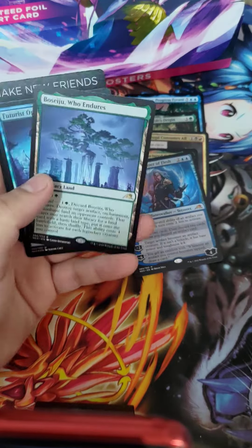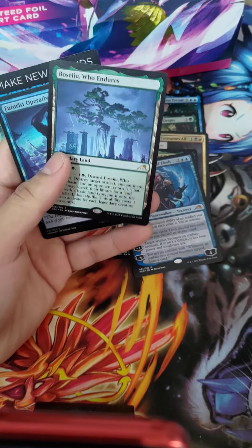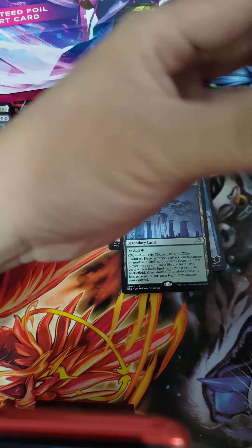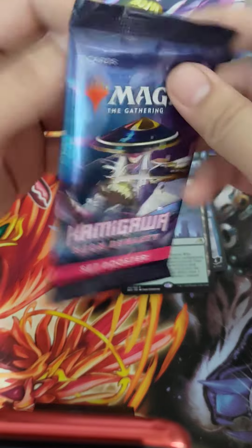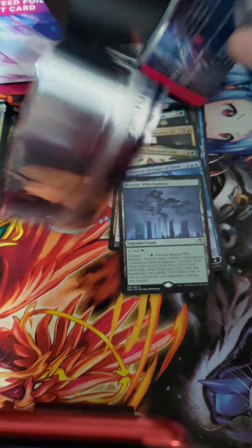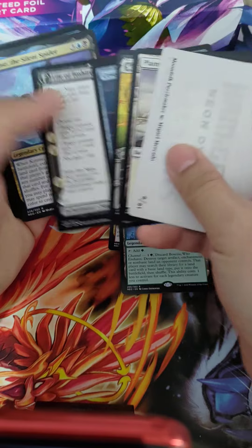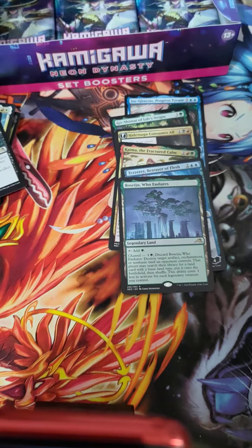Oh shit! Okay, Ron — dibs! That's a mythic. I don't care what anyone says, that's a mythic. I am probably only accepting cash payments for that one, Ron. Holy shit — yeah, I just said we weren't getting anything flashy. We fucking got him! We just got a Boseiju! Holy shit!